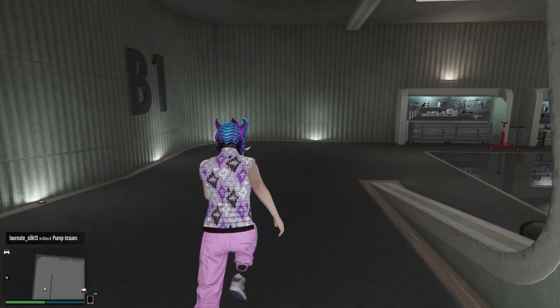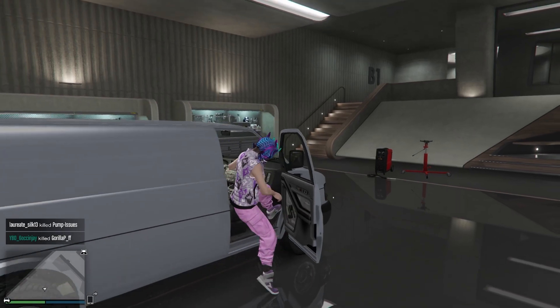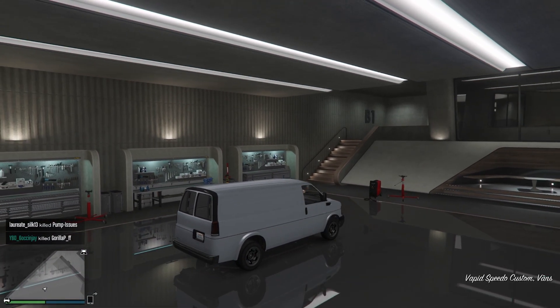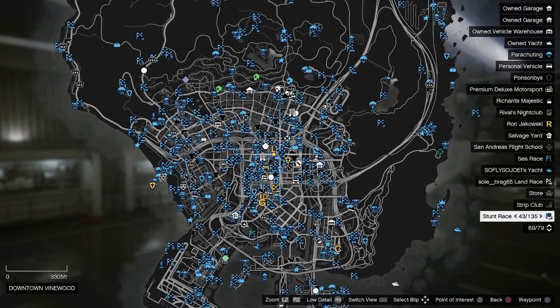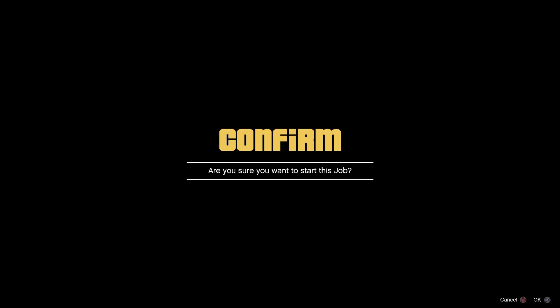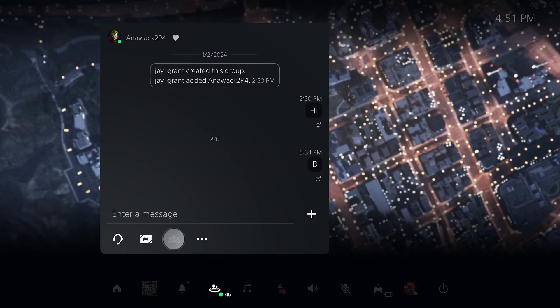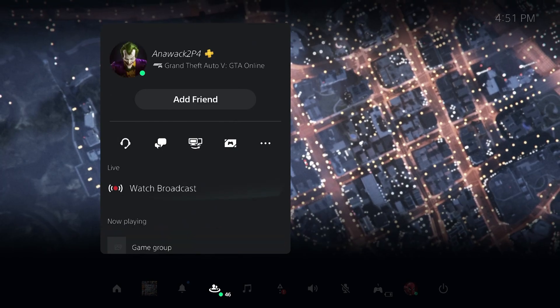From here, jump inside the Speedo. Press right on the d-pad — the brake light should come on. Go ahead and hit Start, open up your map, and teleport right over to the Arena War. If you don't know how to teleport I have a full tutorial on my YouTube channel, go ahead and check it out.